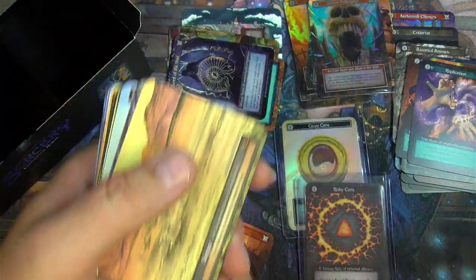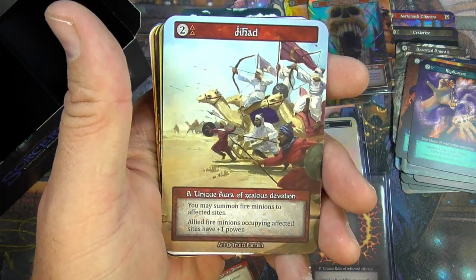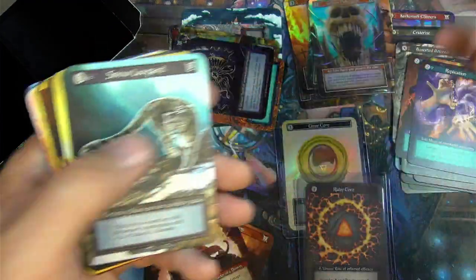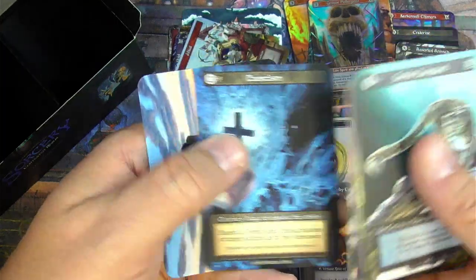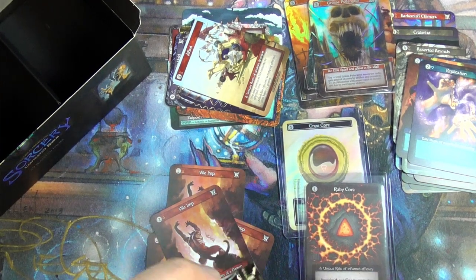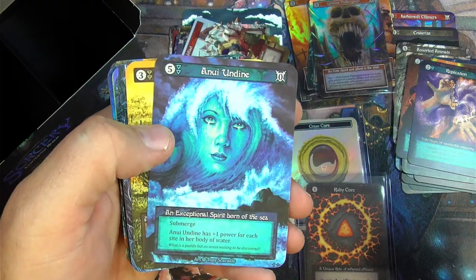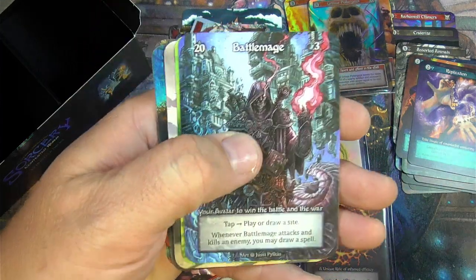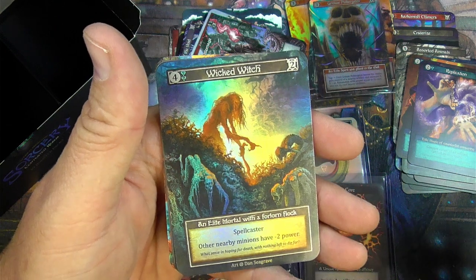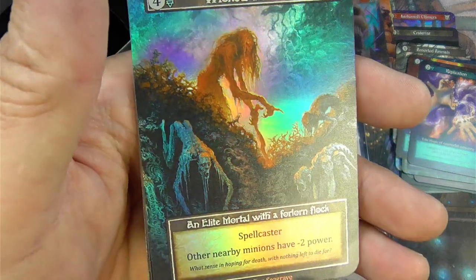Floodplain Step — a dual land. Shifting Sands and a Jihad — Unique Aura of Zealous Devotion: summon fire minions to affected sites, allied fire minions occupying affected sites have plus one power. Leopard. Those look ordinary. Free City, Anui Undyne, Auto Unicorn and a Battle Maze — wow, we got the avatars here. And a foil something coming up. Scarabs, Worms, Mannequins, Wicked Witch — Elite Mortal with a forlorn flock: spellcaster, other nearby minions have minus two power. Very cool.